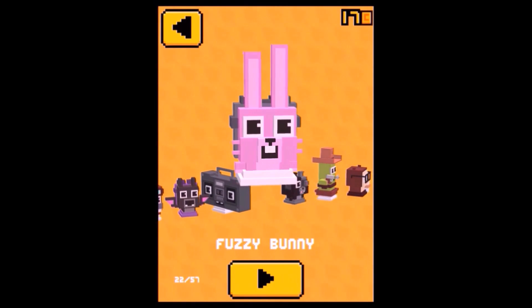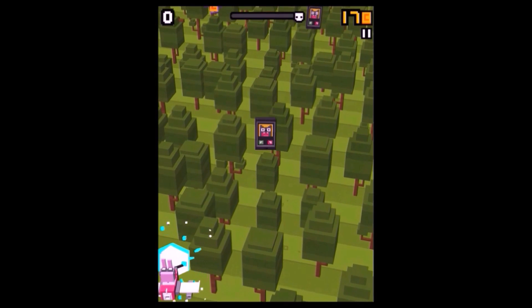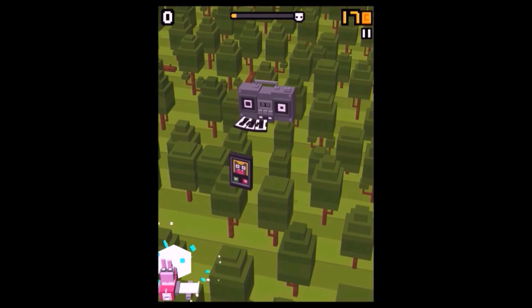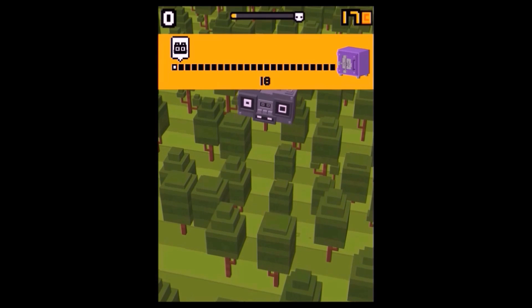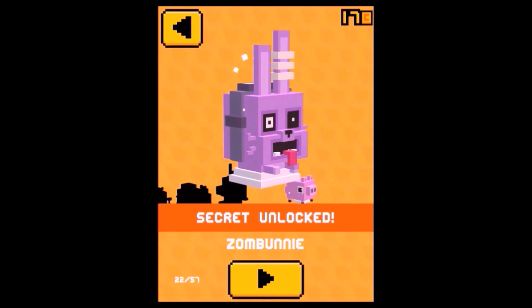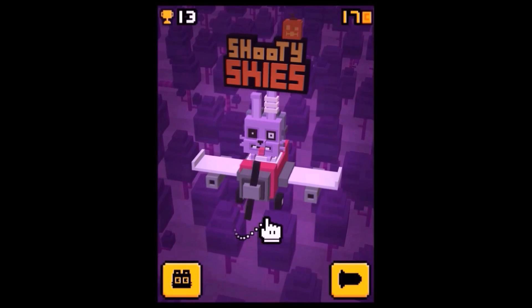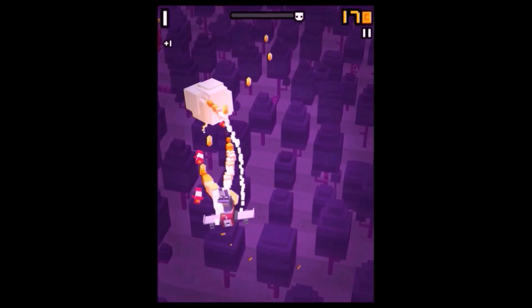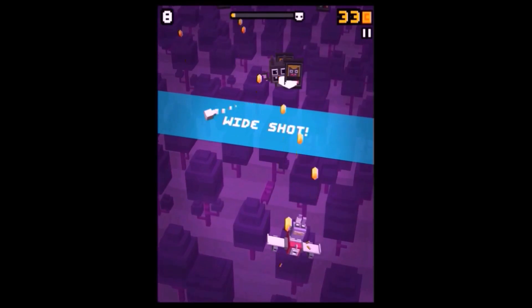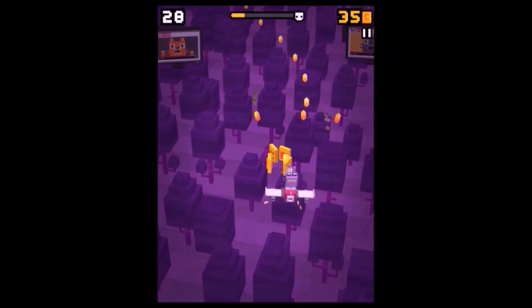Now we're going to unlock the last of the secret characters of the original game release. It's called the Song Bunny and it gives you a little sneak peek of what the Halloween update characters will be about. What do you have to do? You have to charge the super attack, go into the left corner as you've just seen, and then you have to die. That's about it, and that way you will unlock the Song Bunny. Here you can see the Song Bunny in action.